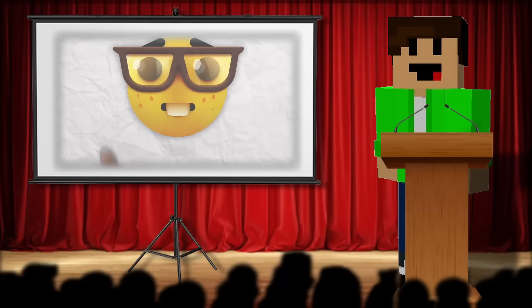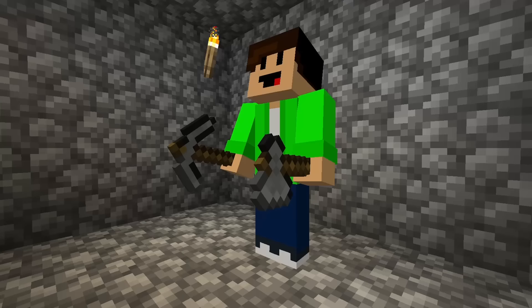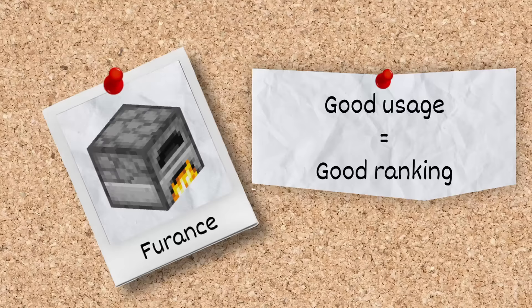You might be thinking, but Renny, every single block has their own individual use, so how on earth are you going to rank them? Well, good thing you asked, my friend. The two main points I'm going to use to rank every single block: first, number one, the usage — a block's purpose. For example, the furnace is used to smelt items, cobblestone can be used to craft stone tools, signs can be written on. So depending on how useful that block is, that is going to change its ranking.